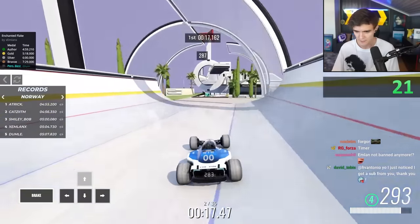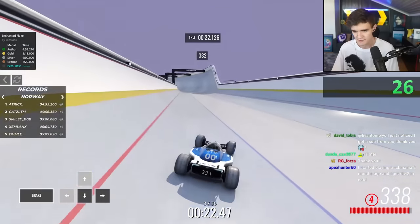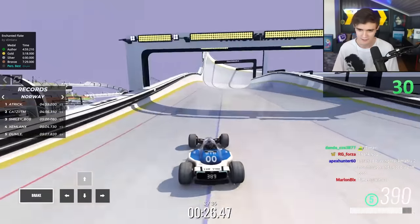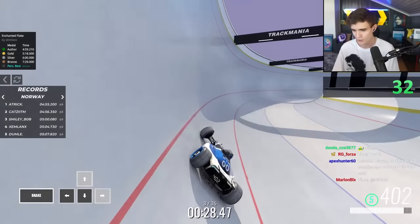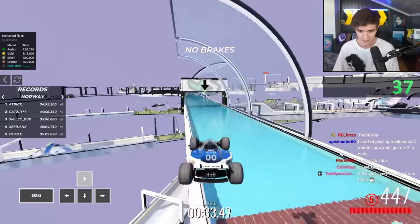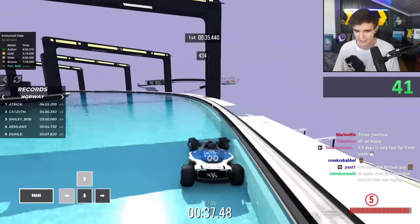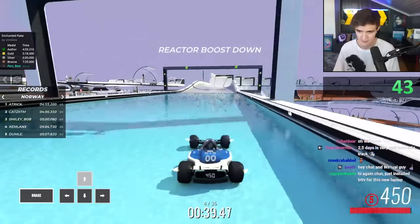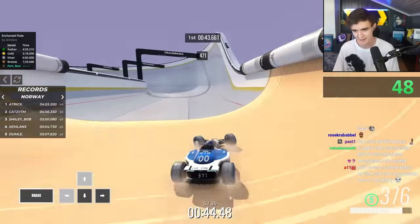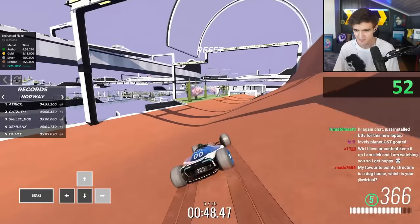So bobsleigh — if you guys don't know — it's one of my favorite styles. You can often very easily tell on a bobsleigh map if it was built by someone who plays the style or not, based on how smooth the lines are to drive. Bobsleigh players want to do a wiggle in just about every single exit for speed. And already I can tell that Emlyn has given you space to do that — that is the natural line you want to take on this map.